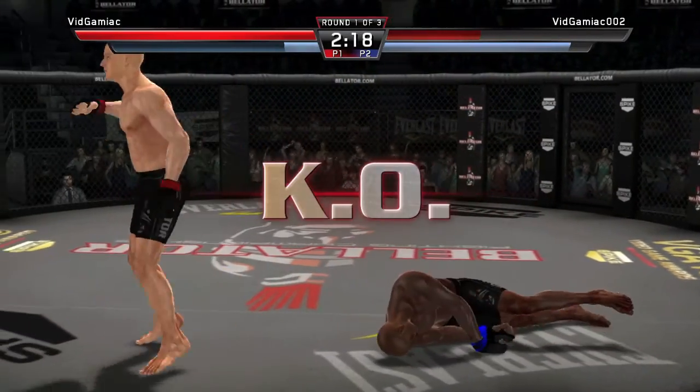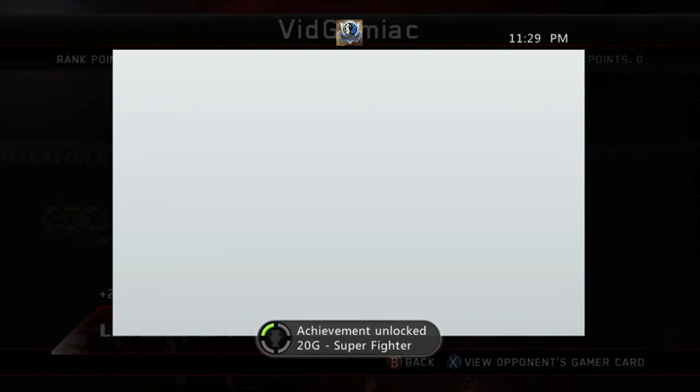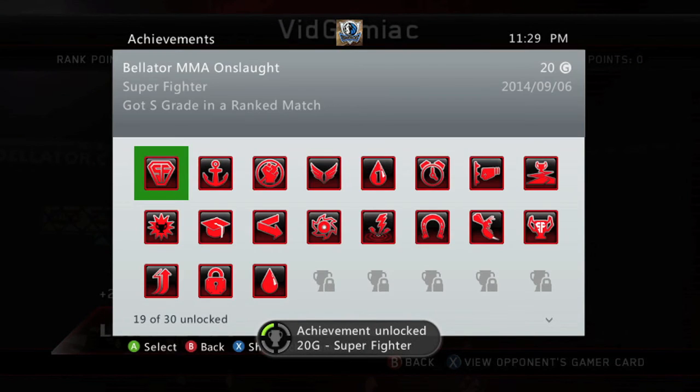Keep your eyes on the stamina bar. Once they go down, you should get an S ranking because you didn't miss any of your punches, and that's going to be for 20 gamer score. And that's all there is to it.